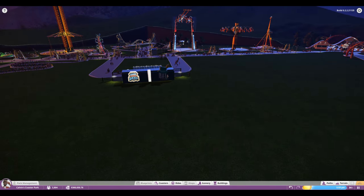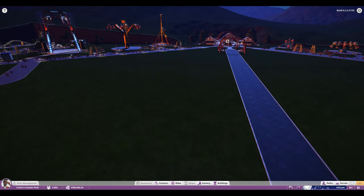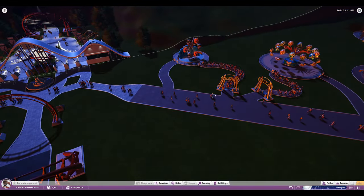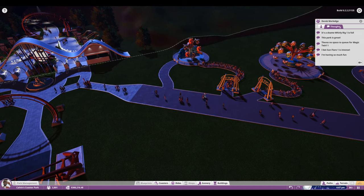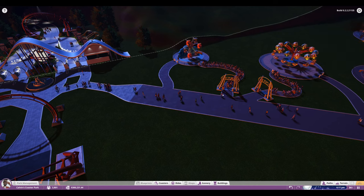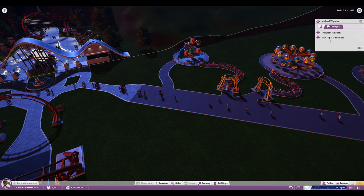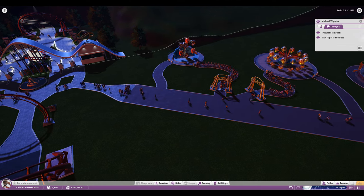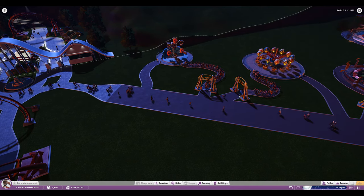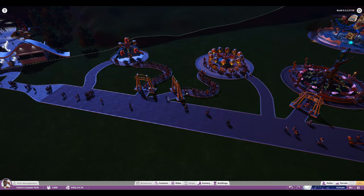Tip number five is probably more important than all the other ones combined: queue length matters. You can see here those people just got turned away from that ride because the queue was too full. If you go to their thought bubble it says 'the Whirly Rig one is full.' When queues are too short, people get turned away like this couple and this family group right here.